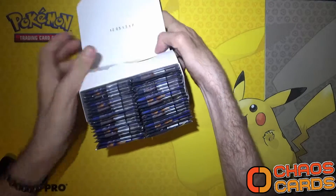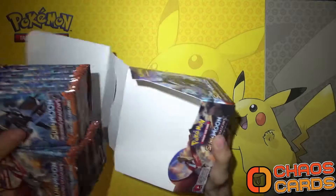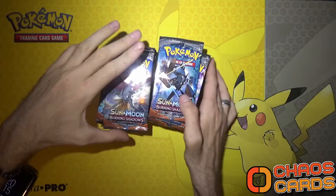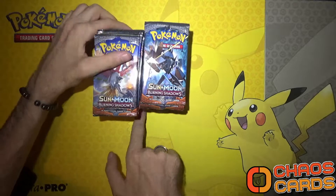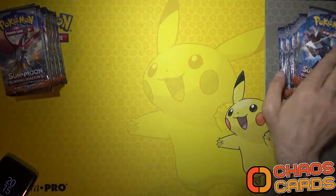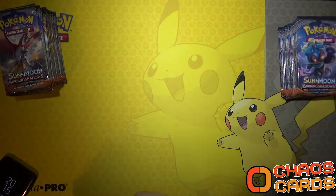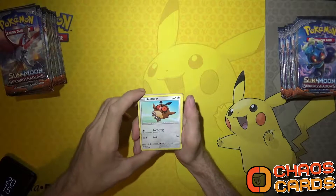Let's open them up. Because we opened the left side last time, I'm going to open the right hand side first and set them up here. Every time we pull a trainer - you know the one I mean - I will give you a code.